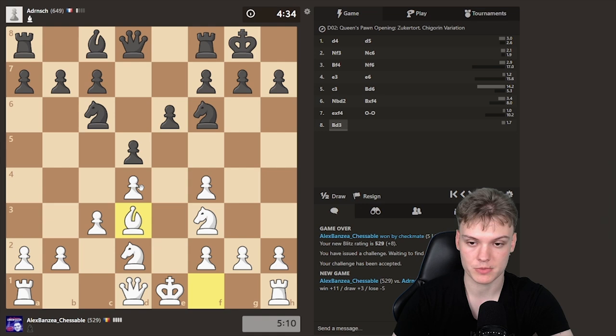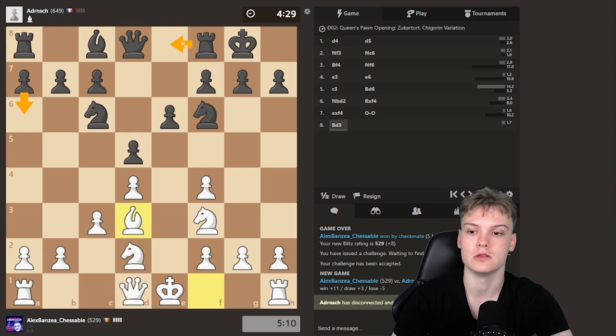After castles, we play Bd3. They're gonna go there. We develop the bishop — this is just really nice to play for us, because we have a much more active bishop, since theirs is blocked by the e6 pawn. Getting the bishop out. Now I guess we can either play a6 or Re8, those are the most common moves for black, or even Bd7. Those three candidates, I would say.